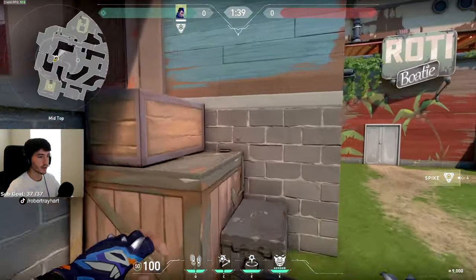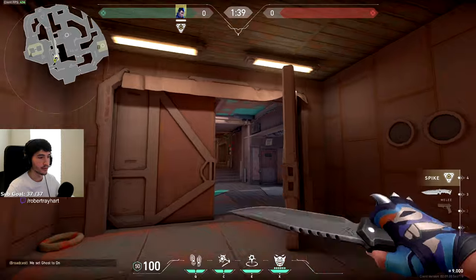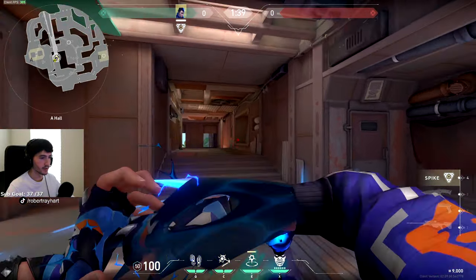There aren't really any lineups for mid when it comes to defending, so we're just going to start with hall next. You can actually throw your teleporter through the chute down hall here, and you can also throw your footsteps. Literally just aim anywhere on this wall here — you can do the same with your footsteps — and it'll go down.